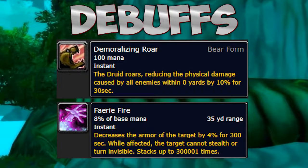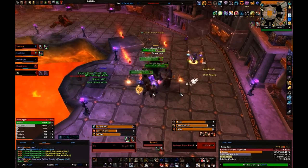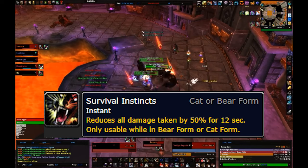Keep two debuffs up at all times: Demoralizing Roar, which reduces the damage mobs deal to you, and Faerie Fire, which reduces the armor of your target. Faerie Fire comes up in your rotation often so it is easy to maintain. Almost any mob in Cataclysm is tauntable, and you have two taunts: your normal taunt Growl and your AoE taunt Challenging Roar.